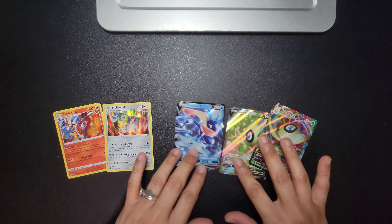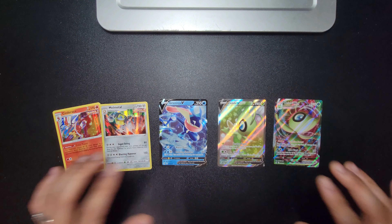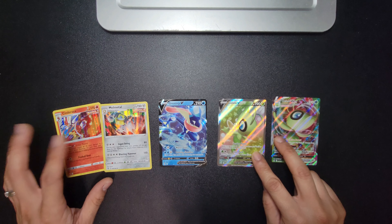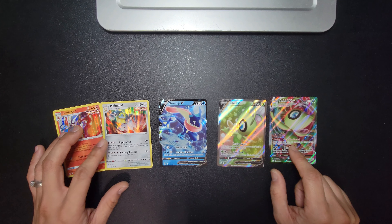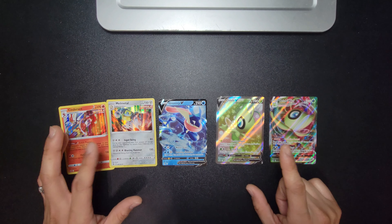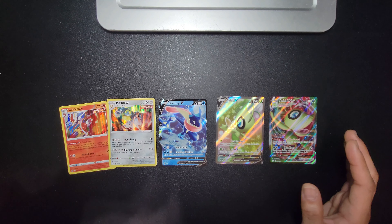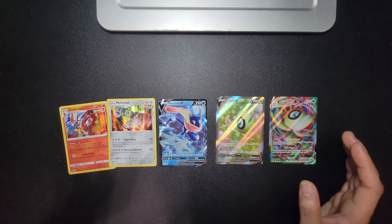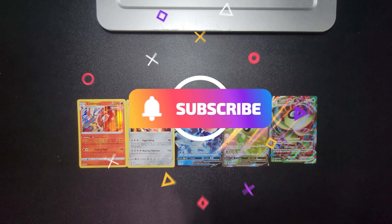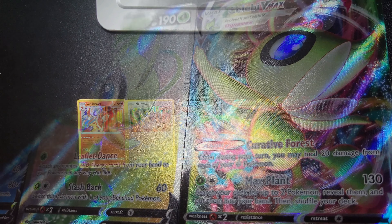All right guys, so these are today's pulls. We have two holo cards, three V-Max cards, one half-art card, and two full-art cards. Early in the video I said these were rainbow cards — I looked them up and they're actually full-art V-Max cards. Not what we're all looking for — we're looking for rainbow and gold cards. But these are not too bad of a pull. Hopefully in our next video we get gold and rainbow. Join us next time, thank you for tuning in! Leave a comment, subscribe — hopefully we have better pulls next time. Until then, bye!